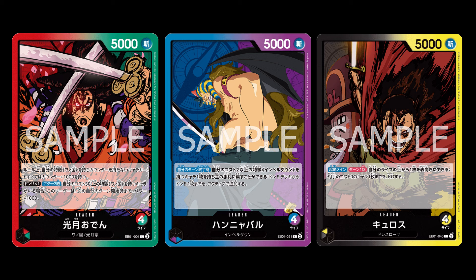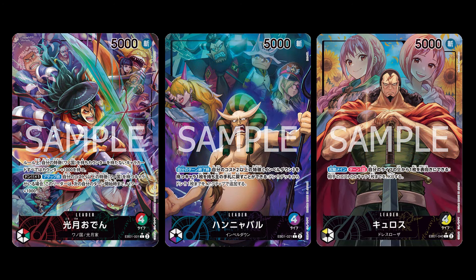There are also only three leaders for EB-01: Odin, Hannibal, and Kairos. They are following the OP04 style of alternate art leaders, which is great. I'm glad it's making a comeback and that they're using the OP04 alternate art style — those are some of my favorites. The Odin leader is definitely one of my chase cards for this set.